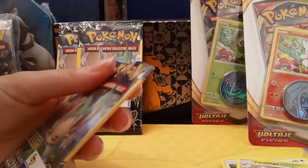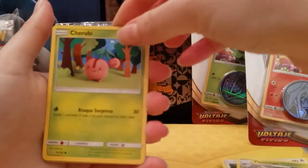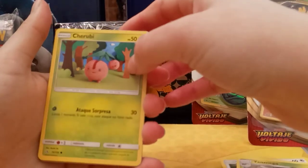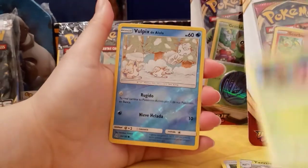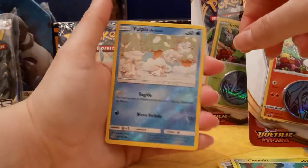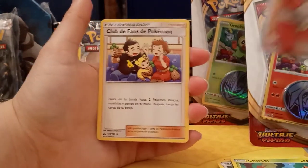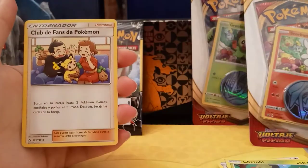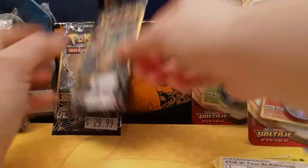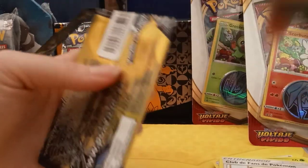Two last packs. We have a Cherubi — kind of like a knitted crafted version of the Pokemon — and an Alolan Vulpix reverse. That's crazy. We have the regular Fan Club one too. Pretty cool. Okay, penultimate pack — second to last pack.